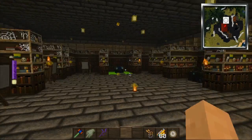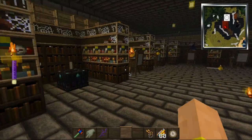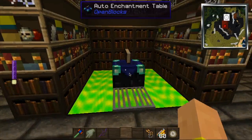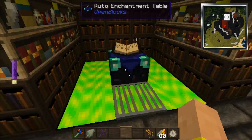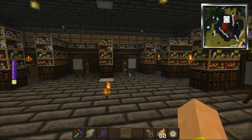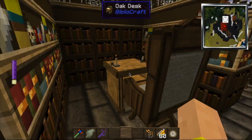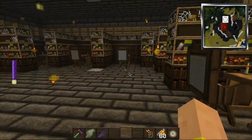I guess I can show you around my library, since I haven't done that. In my library, of course I have the enchantment table, along with an auto enchantment table, which I haven't got to use yet but will get around to. These desks are pretty cool — I might put a few books in them to make it look more awesome.